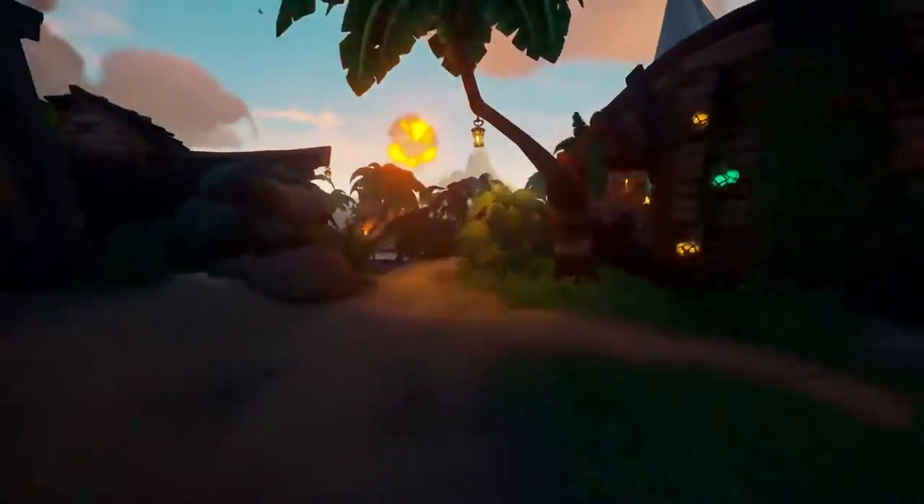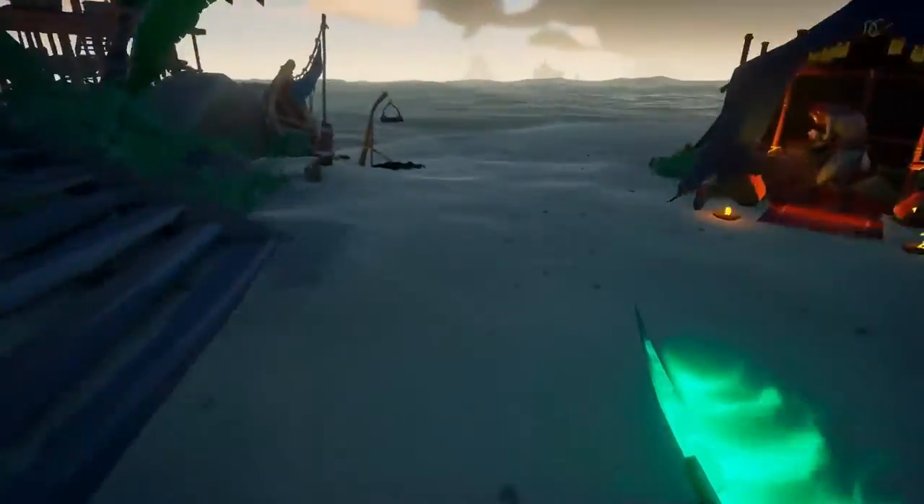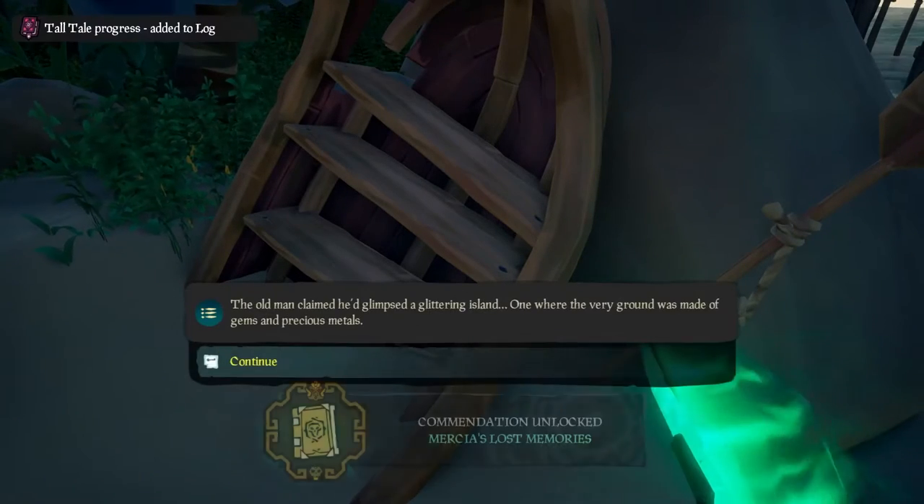Once you're on Plunder, head up to the tavern, turn back around, head down to the beach, and on the shore is a rowboat with the last journal, 'The Shores of Gold.'